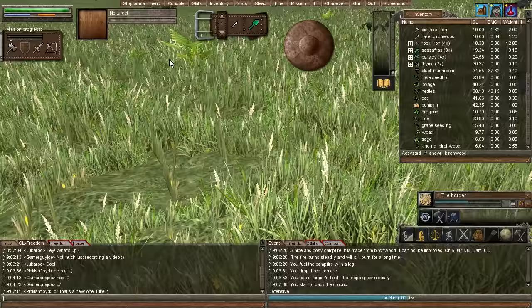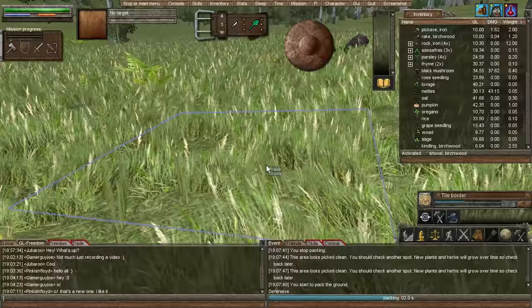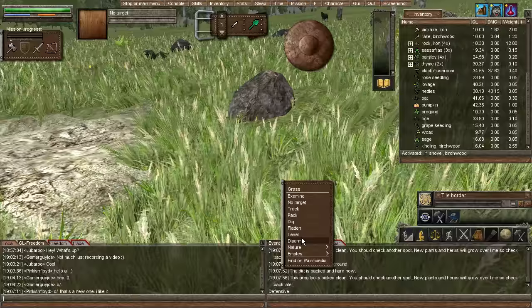Actually, another pro tip: before you disturb any land, you always want to forage and botanize on it to see if there's any stuff there, because once you pack it, it goes away. So if you missed out on seeds that were in that grass, you would miss them. So let's forage and botanize again.